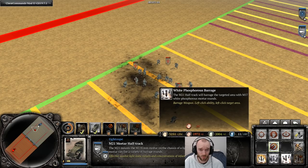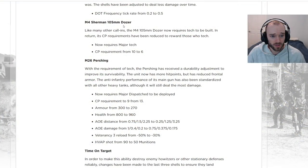The Sherman Bulldozer — the one in Armor Company — is going behind tech now, similar to all other calling tanks. It now requires Major tech, but the command point requirement is going down from 10 to 6, so you should be able to call it in earlier. It's probably honestly fine as just a tech build, but it's being standardized like other calling tanks and is almost like a heavy tank in durability.